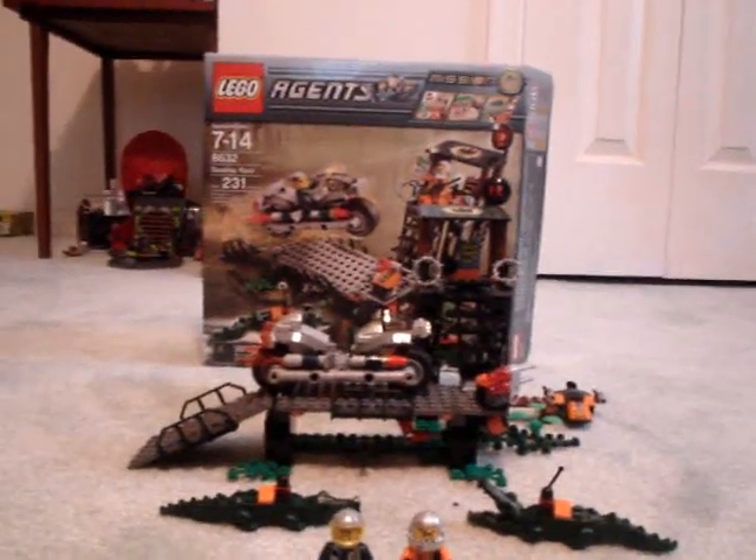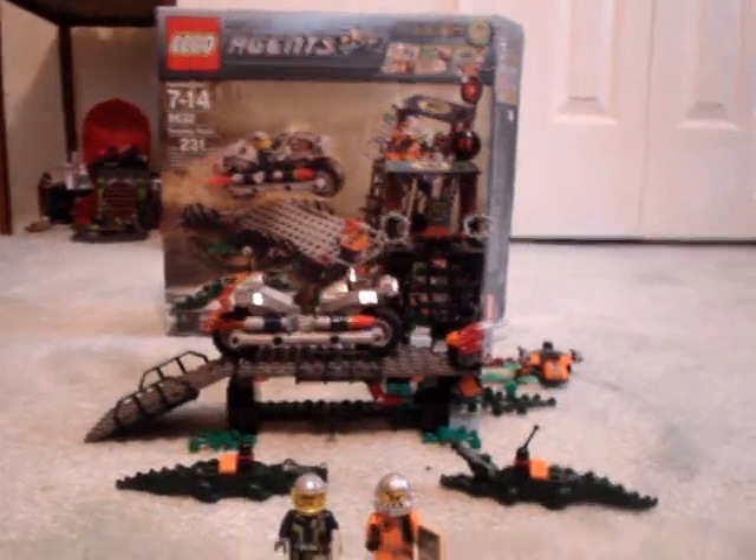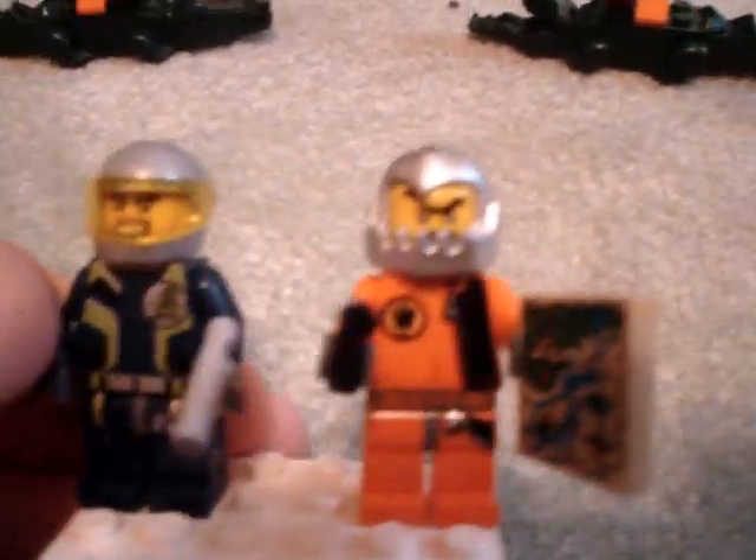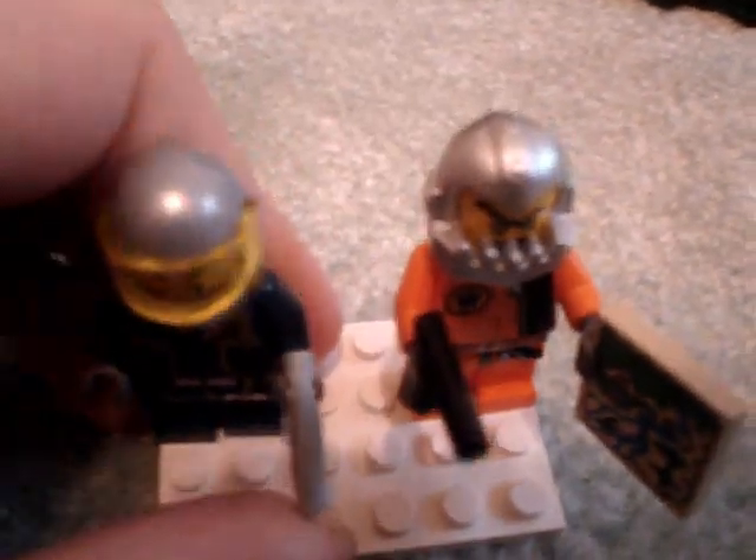It's 231 pieces, two minifigures, and I'll show you the minifigs. It doesn't come with this white base plate — I just use it to review with. Two minifigures: an agent, Agent Charge, and Breakjaw the villain. First off, I'll show you Agent Charge.